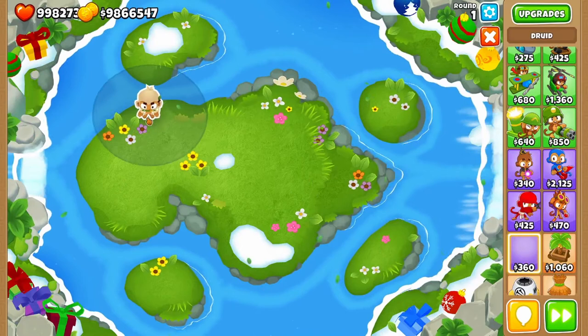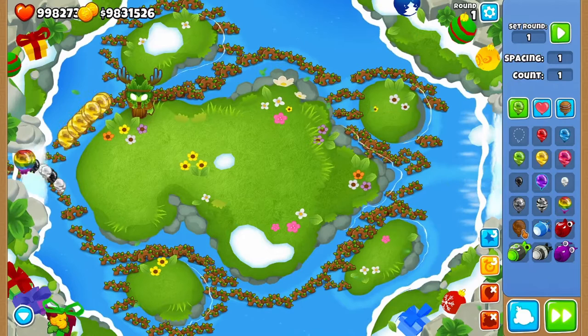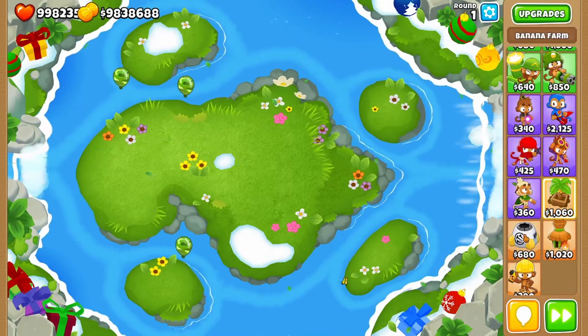We also have the Spirit of the Forest. Similar to Glaive Lord, it has a special property upon upgrading to Tier 5 that allows it to pop camo balloons, but the tower itself cannot. The Banana Farm cannot pop camo balloons — the only reason I include it is so I don't get yelled at.